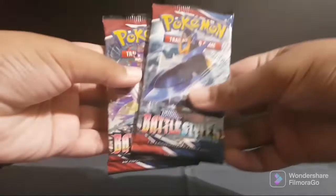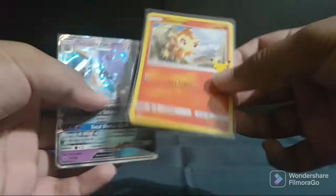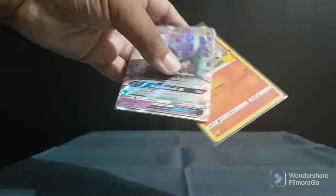Hey guys, welcome back to a new video. This is how I'm going to be opening two Battlestiles Booster Packs. By the way, I got these two cards — this is a Ratchera McDonald's Pokemon and this is a 2017 Tox Pack EGX. I got bought for $5.